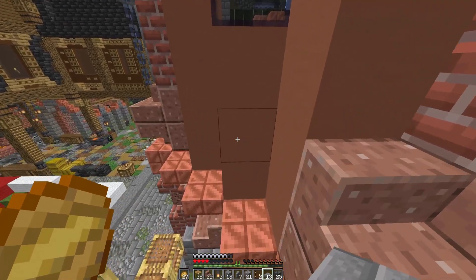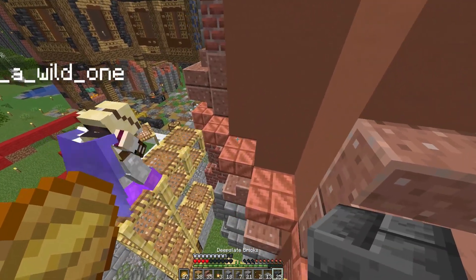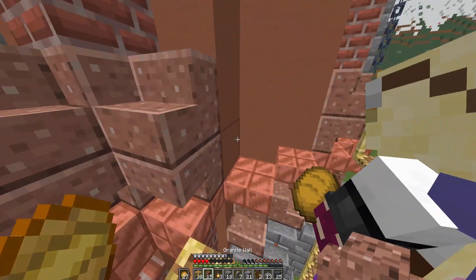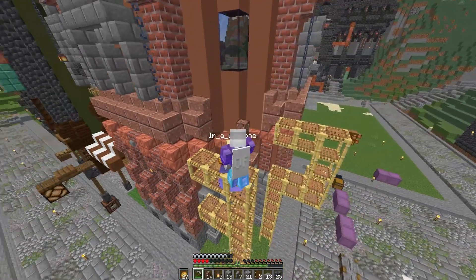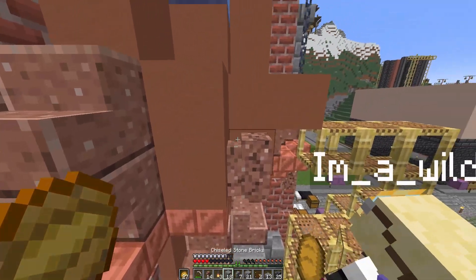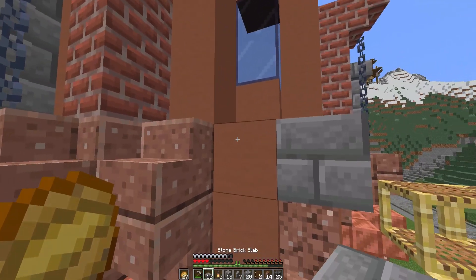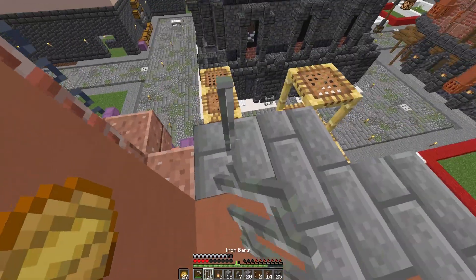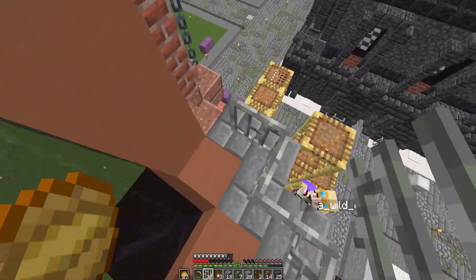We're missing a stair there — that's what we were missing. And we need to put some blocks here because that's going to be hanging there. This is where we're going to have a little tiny balcony — it's not actually accessible, it's just for looks. You can't actually walk on it, it's a fake balcony.